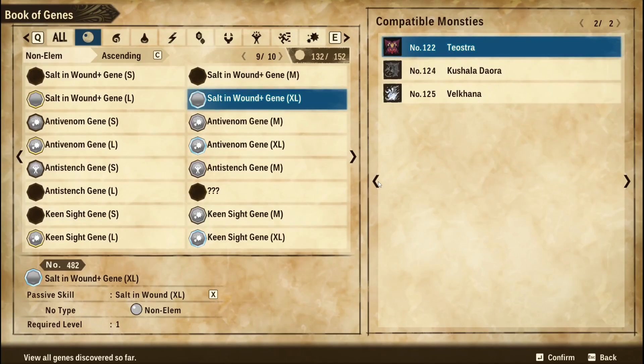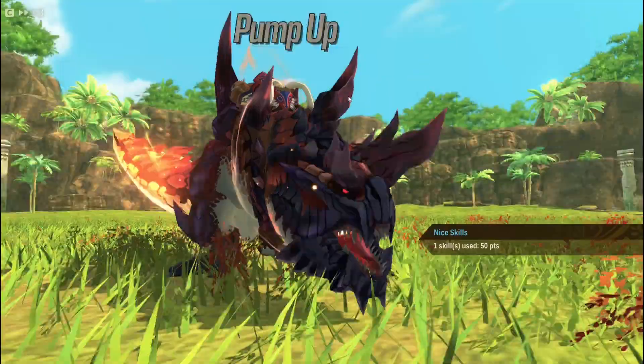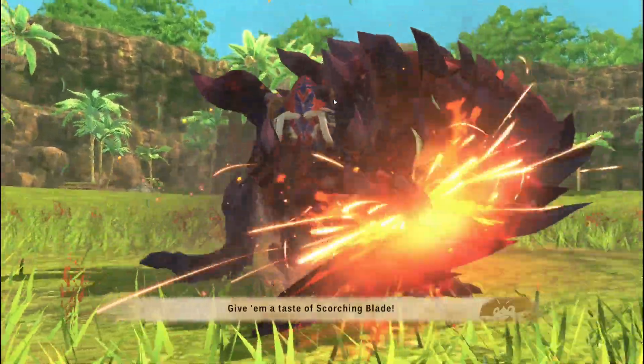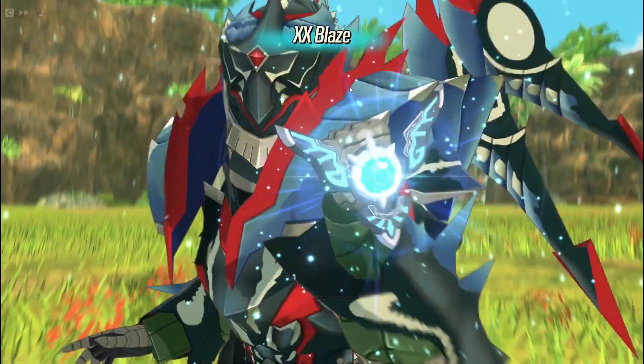When it comes to the sequential gameplay for this build, it's pretty straightforward. First, you start with Pump Up, then after that you go into Valiant Fire, and then you start to see your Hellblade Glavenus hit like a truck. And I mean, a truck.